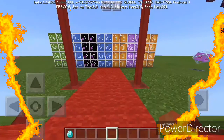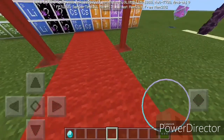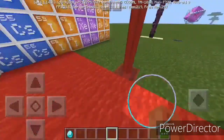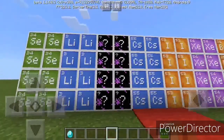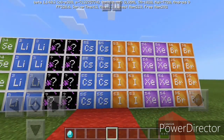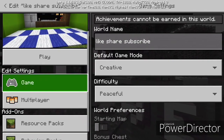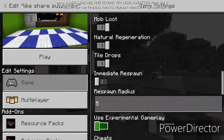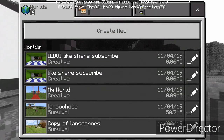Let's get straight into the video. As you can see, we are by the red carpet — that's because we are actually fancy, VIP people. Over here we have these new awesome blocks that I don't really know what they're called. In order to get these blocks, all you have to do is go to your game settings and press 'Activate Education Edition.' That's the only way you can get these awesome new blocks into your Minecraft.